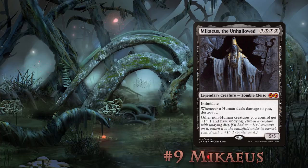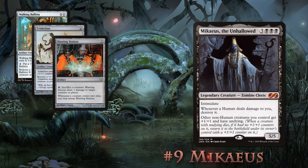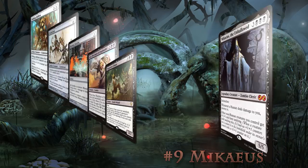This deck is all about sacrificing creatures and bringing them back with Mikaeus. Walking Ballista and Triskelion comboing with Blasting Station to do infinite damage to anyone you want, while Gary and Puppeteer Clique can annoy your opponents to no end. Basically, this deck might be fun once or twice, but after your friends learn the hard way how powerful Mikaeus is, they might ask you to play something different. For a competitive EDH league, feel free to play this deck — I just don't recommend it with friends, unless you secretly hate them.